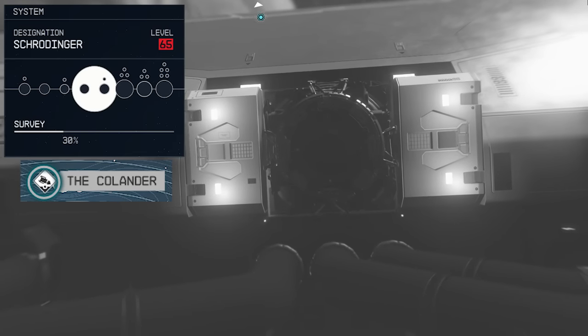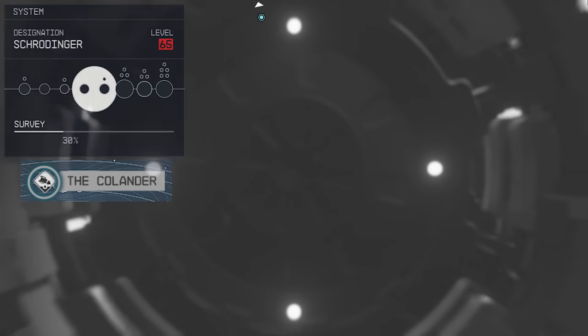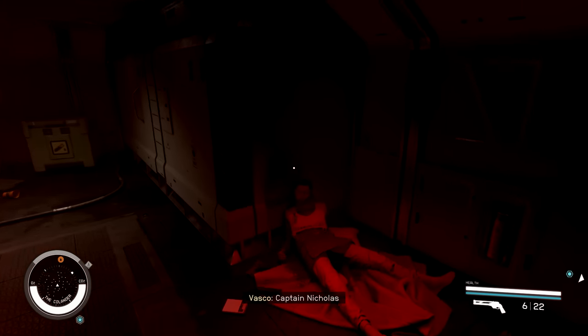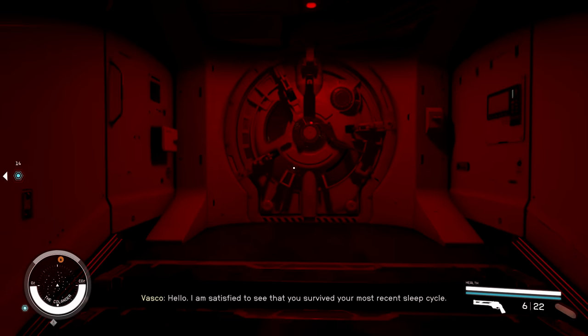One of the coolest derelict ship events in the game has got to be the Colander, located in the Schrodinger system. This one screams horror vibes and it's perfect for Halloween. I'm definitely not going to spoil what happens here — absolutely do this quest and enjoy. It's so good.